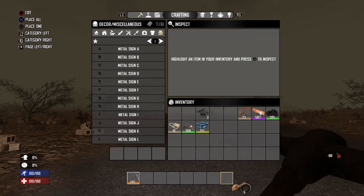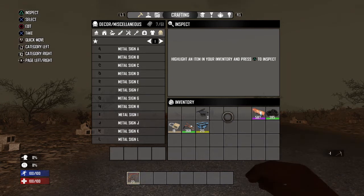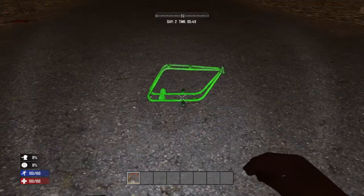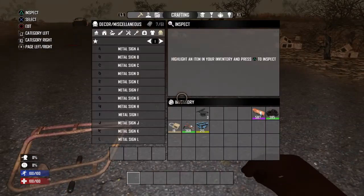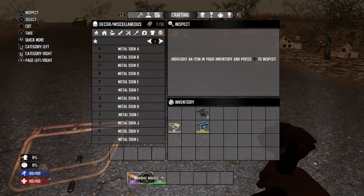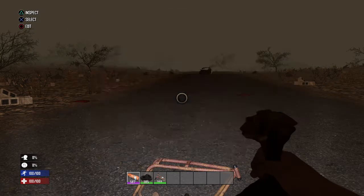Now for the minibike, it's a little bit more complicated to make. You're going to need the minibike chassis first, and then you're going to hover over it and place it, just like that. I don't know what happened there. And then you're going to get all the parts. Hold on, I forgot the small engine, let me get that real quick. Oh wait, whoops.